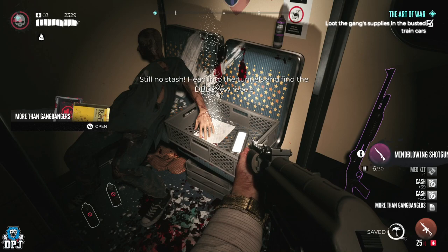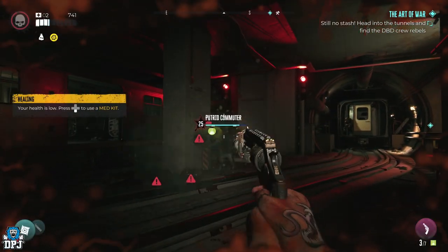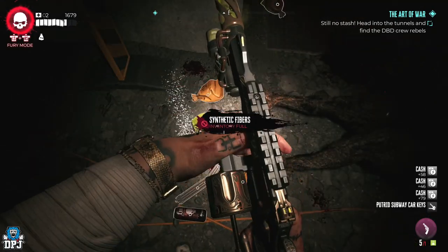Once the inspections are over, you then have to take out the Putrid Commuter. Once you do this, he drops a key for a door — go ahead and enter it.